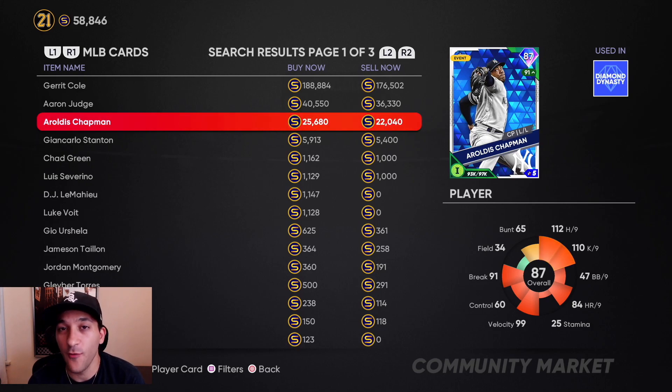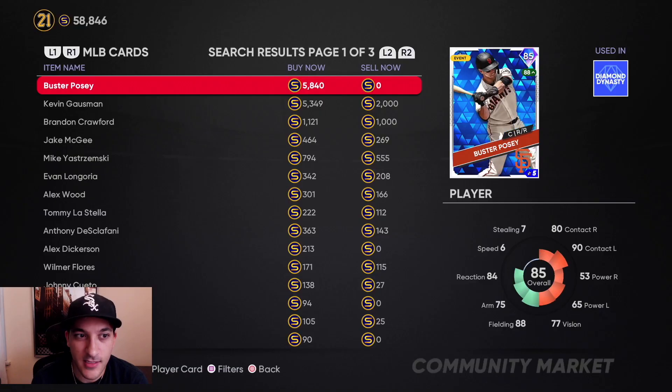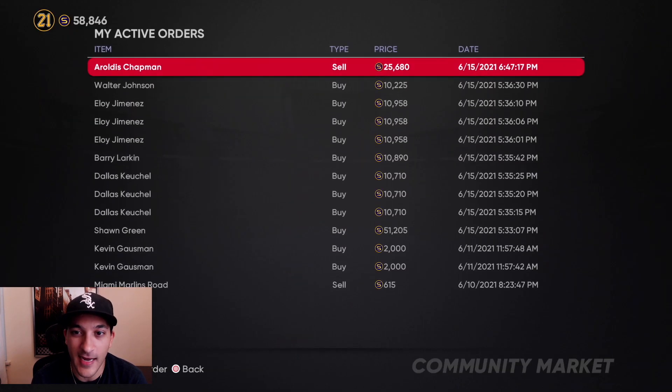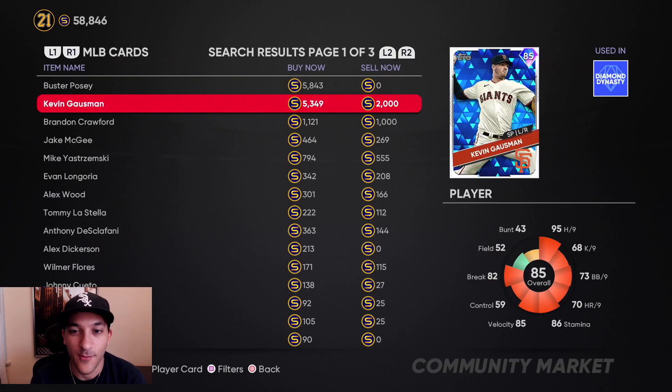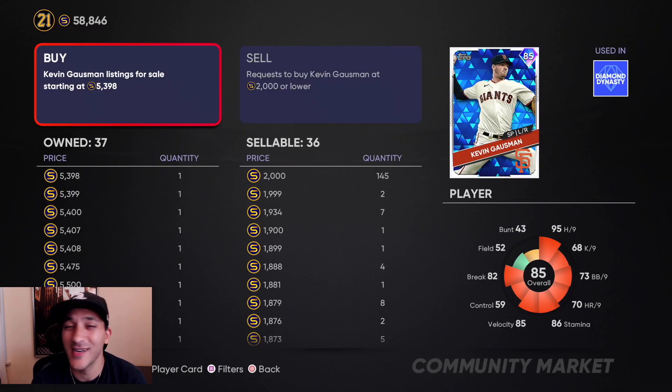We're so far ahead we're just at the 'wait and see' period where we don't have to do much — just play ranked seasons and do the online content. Giving an update on our investments: we're getting orders filled at 2,000 stubs. We got 36 of these cards — 36 times 5K. When this card was a gold I put 38 orders in at 2,000 and 12 at 2,500, and they're still getting sold, so we made some good stubs.